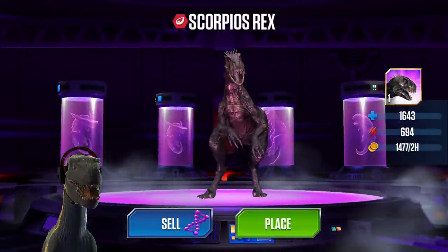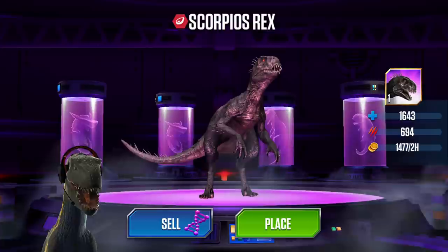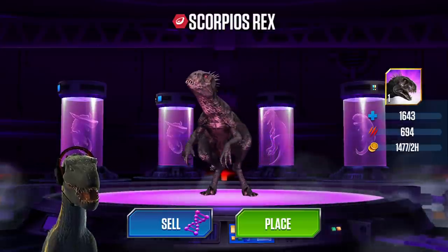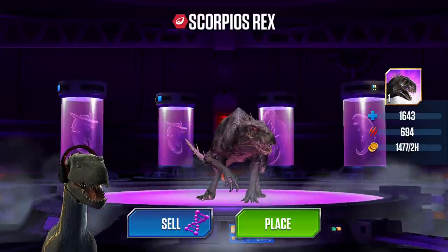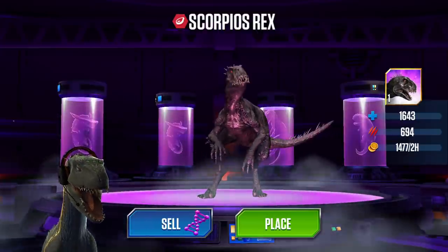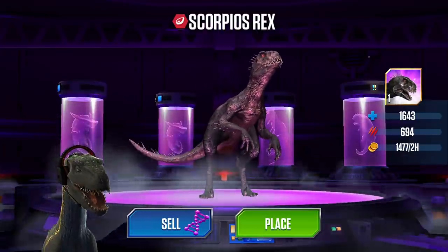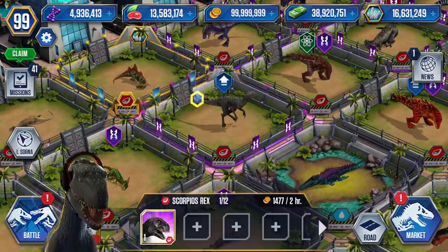And here it is — Scorpius Rex. Wow, that is beautiful. The animations are so similar to Jurassic World Alive; I think they took that from there as well. Even though Scorpius Rex in Jurassic World Alive is spelled with a U not an O. Let's place you down. I love this little miniature.